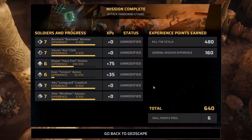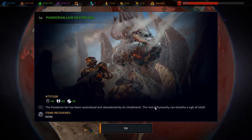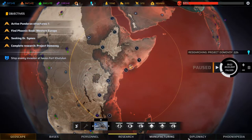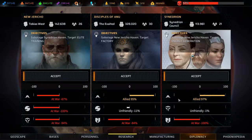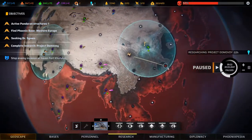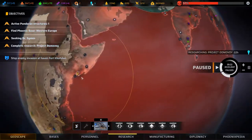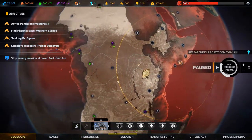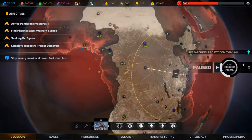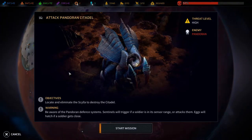First Scylla down. Let's head back to the Geoscape. Everyone likes us a little bit more, which means we are very close to 100% with these guys. We will be at 100% when we take down that next one. Everyone is fine here, so let's head over and have a look. Next citadel.